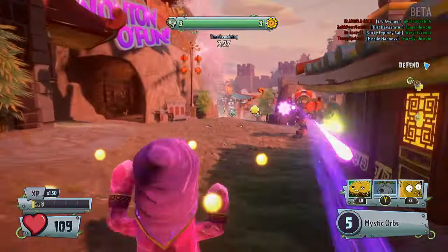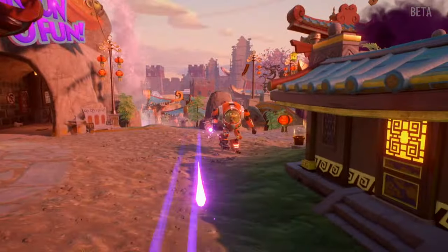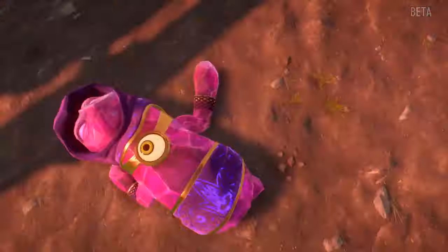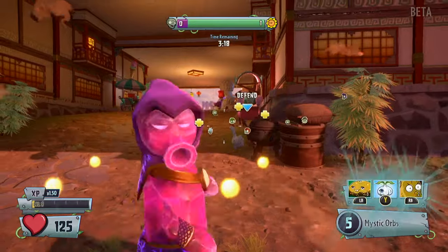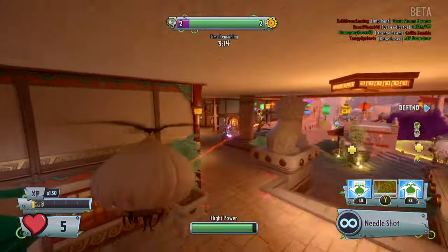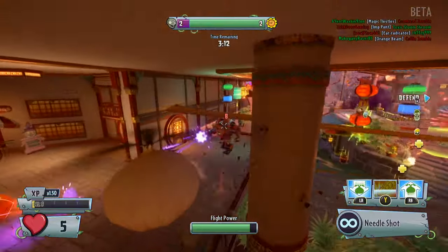What would be the proper use for her at launch if she doesn't get nerfed? I'd use her to pick off zombies at long distances in Gardens and Graveyards and Backyard Battleground, particularly enemy players. She'd be great to use as a spawn troll — that is, if PopCap doesn't do something to act on spawn camping.